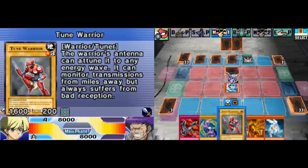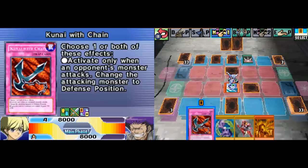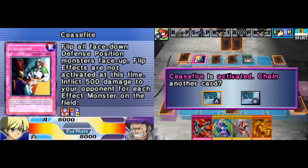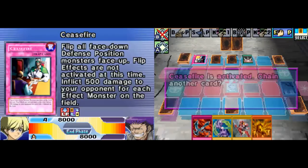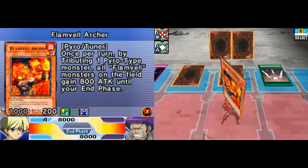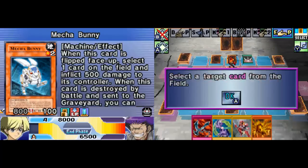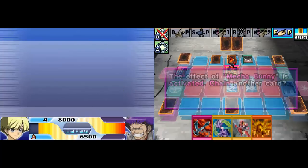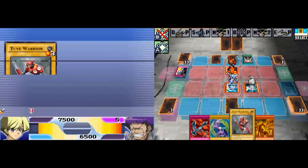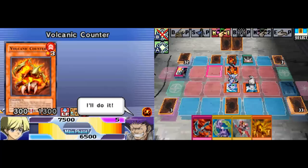Mecha Bunny - face down defense mode. Look at all those face downs. There's a Jaffect monster on the field. There's only 1500 life points. Flamble Archer. Mega Bunny deals you 500 damage as well, so it doesn't matter too much to me. I've never really paid attention to my life point counter - as long as it's above zero it doesn't matter too much to me.